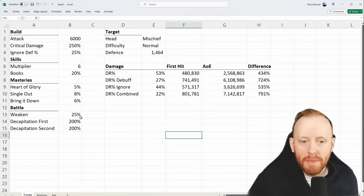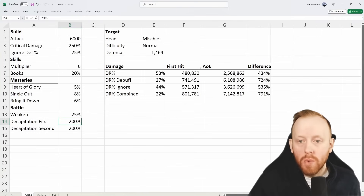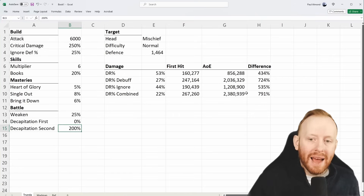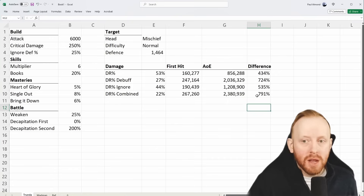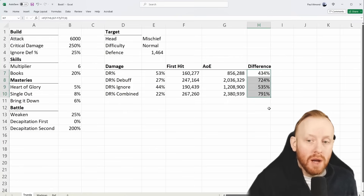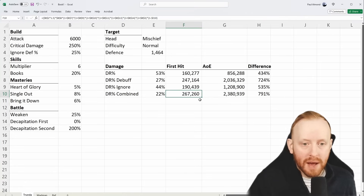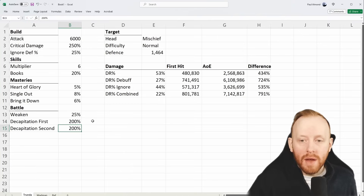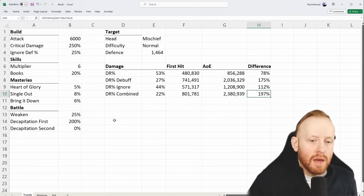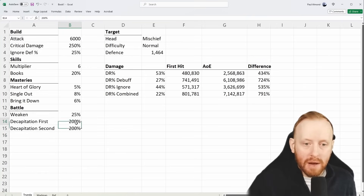Watch what happens if we attack a head without decapitation first — we'd be getting 200% bonus damage from the first hit instead. The difference is still the same: we're gaining 791% bonus damage on the AoE. This is the effect of multiplying twice — the AoE is 791% stronger than the first hit. But because the first hit is now only 267,000 without the decapitation bonus, the secondary hits are weaker. The decapitation bonus is where it's really scaling.